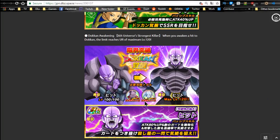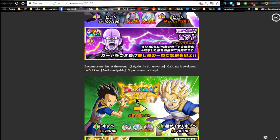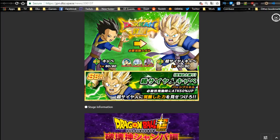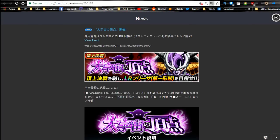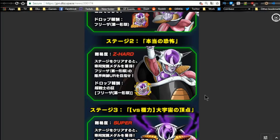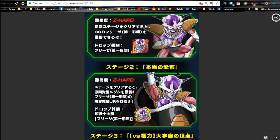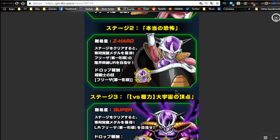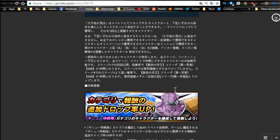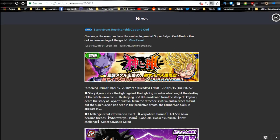Universe 6 Survival runs until 5/22 as well - we already talked about this on the Global side. Hit medals, Dokkan Awaken Kaba, get your Kaba from stage 6 - that's the highlights. The LR Frieza event runs daily until 5/11 - it's a special where you get increased drops of Frieza first form cards. You use the Ginyu Force and you get more of those. I don't know if it increases drops of the actual medals - I think it's just the cards affected - let me know in the comments. Runs until 5/11, so it's winding down.